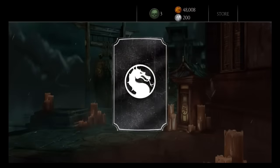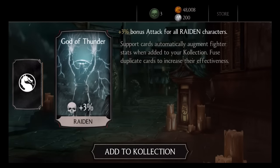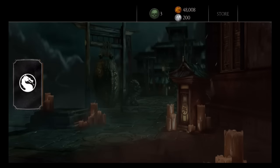Let's see what we get. First up we get the God of Thunder - for all Raiden characters, three plus three percent bonus attack. Add that to the collection. Next is braces, 10% toughness boost.